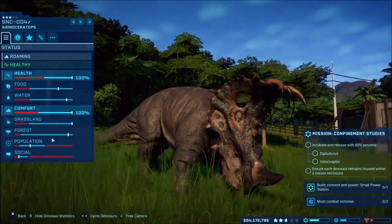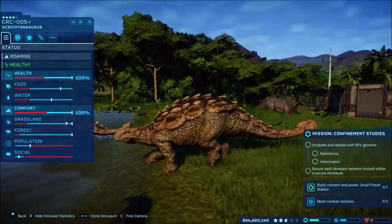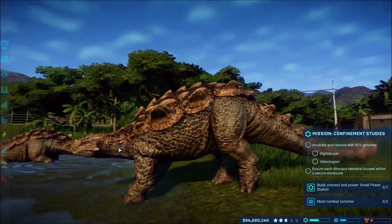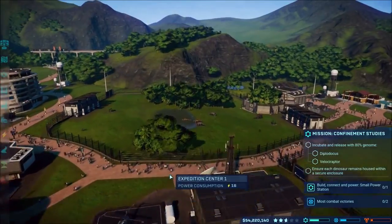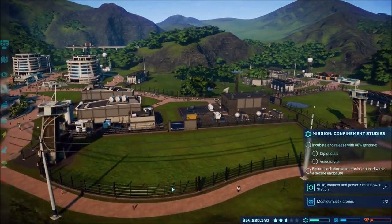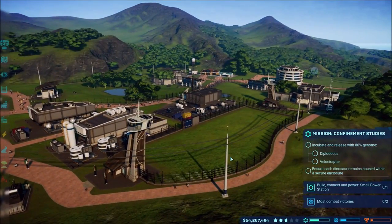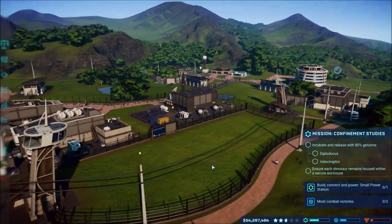I think everything should be fine because they have room for population - they're right on the edge of population though. I could move them over here, but I think I would like the Diplodocus over there more because that seems like a lot of room for a Diplodocus.